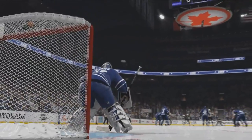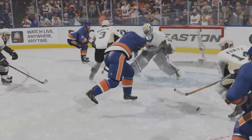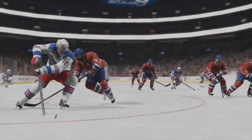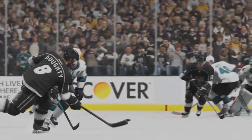As you guys can see starting off here, we can see the amazing graphics, amazing presentation — from the players to the ice, even the fans. The big thing in this game is the puck physics. You can see the puck bouncing over the players' sticks, you can see it curling there, and the way that Knifus controls it.